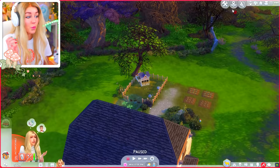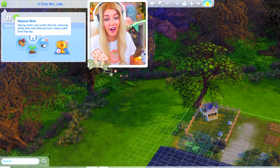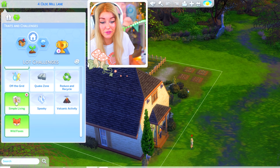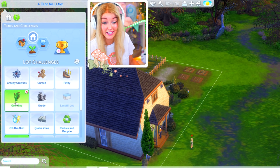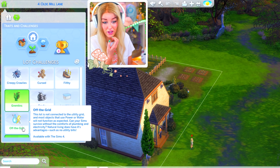We added a few lot challenges to make this trickier. The ones we've got are homey, great soil, and natural wild. I added them to make it harder — we've got wild foxes, simple living so I can't just go to my fridge and get food, and gremlins so everything breaks. I was thinking each season we swap gremlins for something else like creepy crawlies or cursed or filthy. I'd also like to give Off the Grid a go, and if we change seasons to seven days, I'll change it every season.